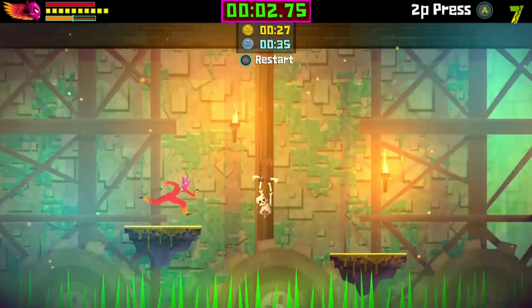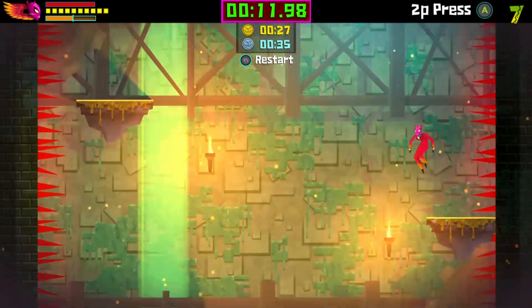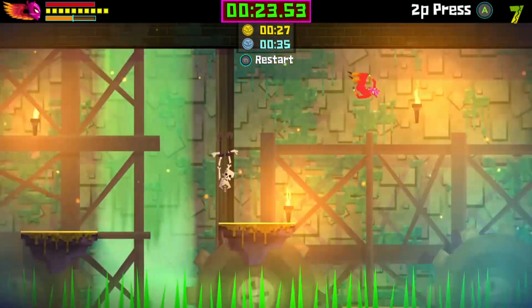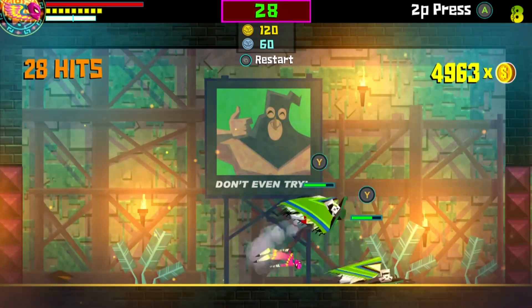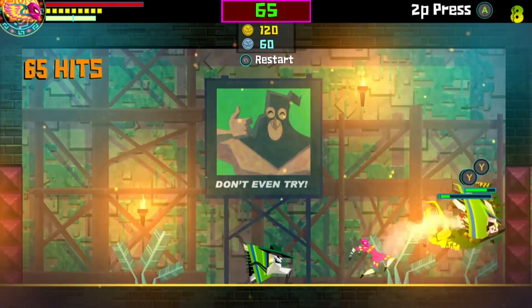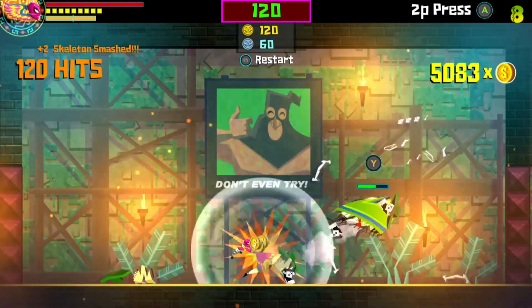Here, basically just run across the platforms — platforming, just watch your step. Don't fall. If you feel like you're taking too long just restart; it's not too bad, it took us 25 seconds. Also, if you notice I am not in this video — we recommend that you do this by yourself, because a second person can really end your combo really fast, and it is a good way to end a friendship.